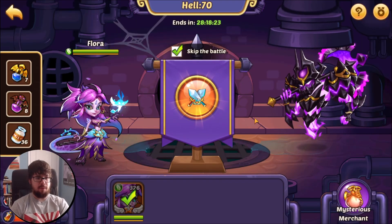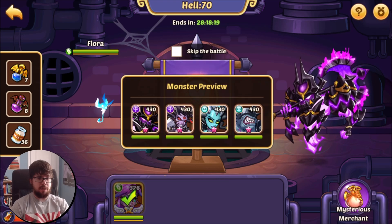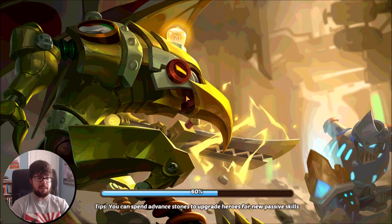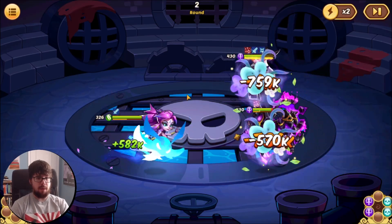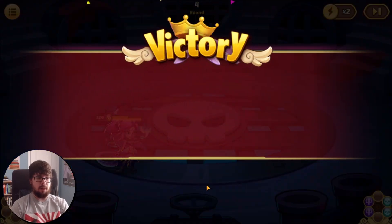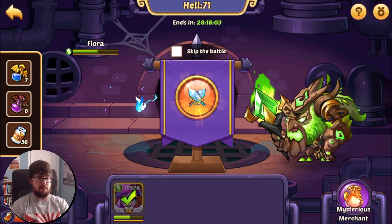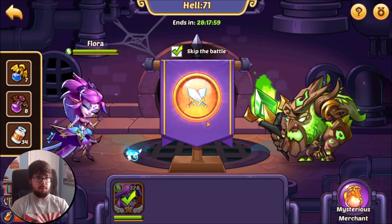Hell 70, moving right along. She has full energy so I'm not gonna use a DP, but this is likely one of the scary waves for her — I'm guessing this is what she lost to last time. But with energy, it looks like it should be a breeze. We're gonna need energy for that wave, I'm thinking, so we will DP if we see that wave again. We'll heal up before this wave — we'll skip it, I know she can handle it.